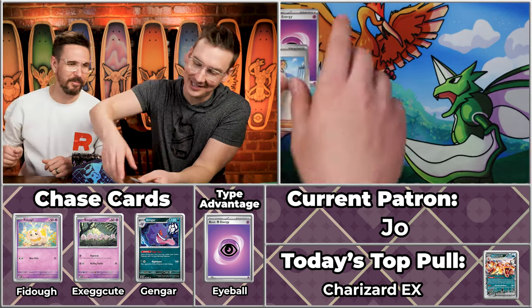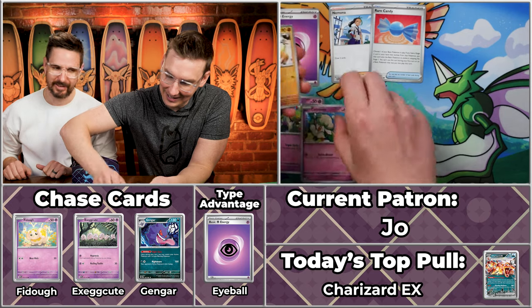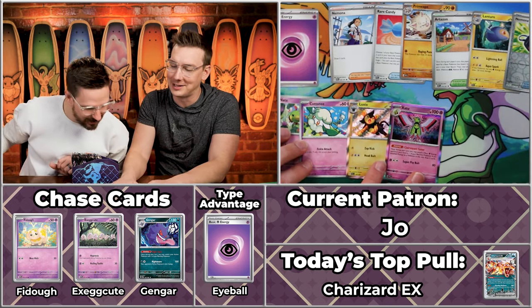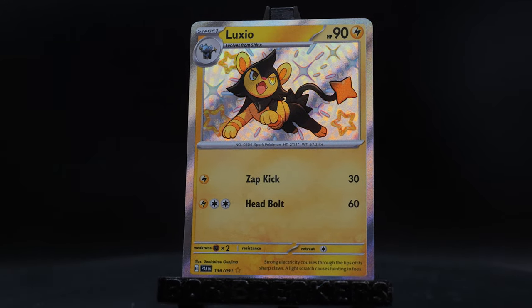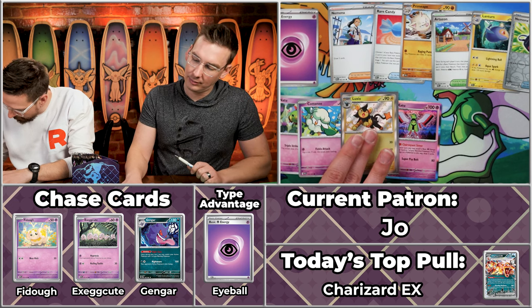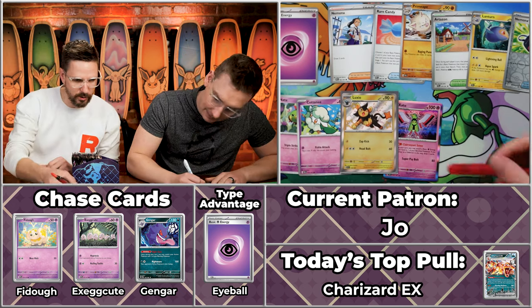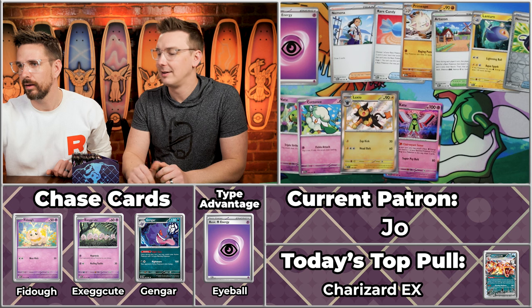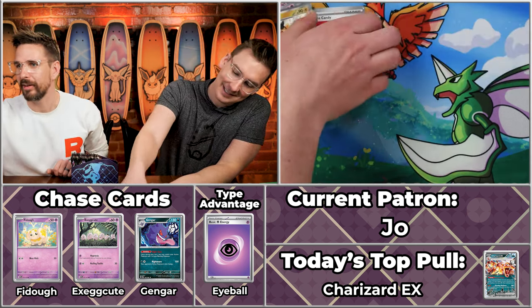Next up we have Jokathen, playing for Grass — you can only expect something massive here. We can see some eyeball energy! Big team Grass energy. The Natsu will score, the Cottonee will score, the Artisan Lantern, the Luxio is pretty cool, the Nemona, and the Zatu. Number 136, $2.99 for the Luxio — so three points. Three, four, five, six, seven times two is 14 points for Jokathen! Team Grass does it again!